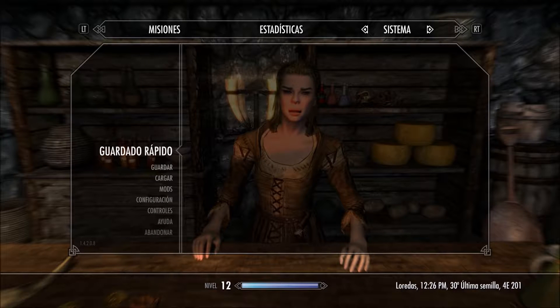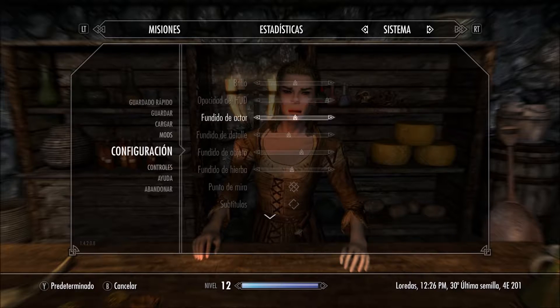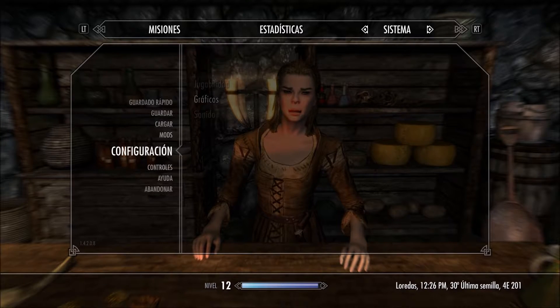To help out, I'm going to turn the subtitles on. I need to go to System, then Configuration — sorry, my Spanish is really bad, I'm still learning, that's the whole point! 'Subtítulos' — boom. There are actually subtitle options for specific interactions and then general, so anytime someone speaks it'll pop up and allow me to keep up with what's going on.